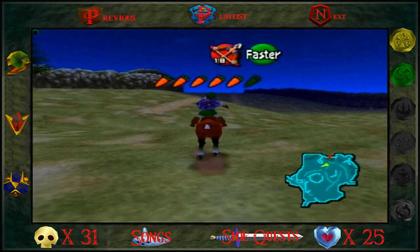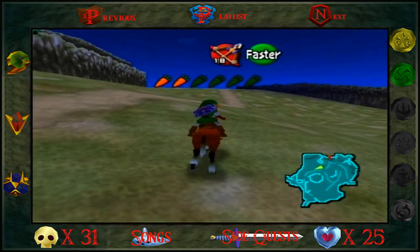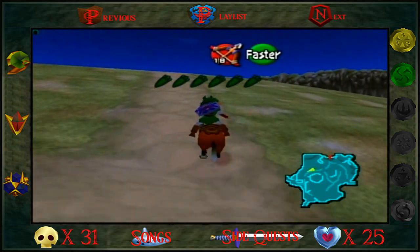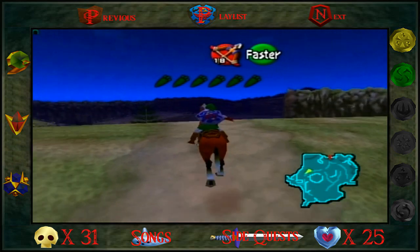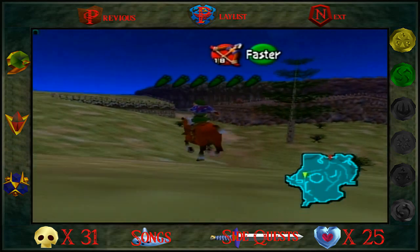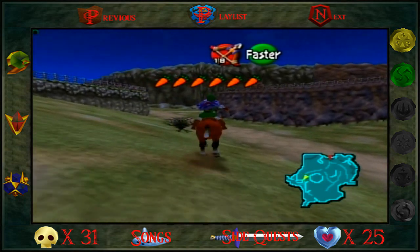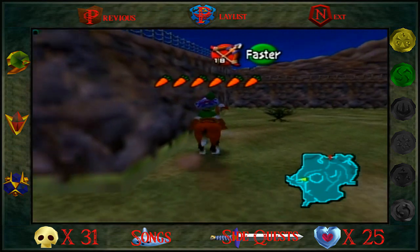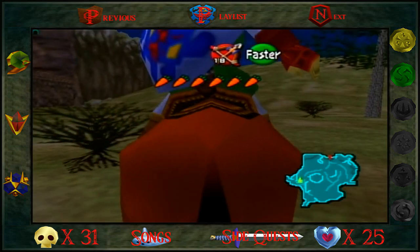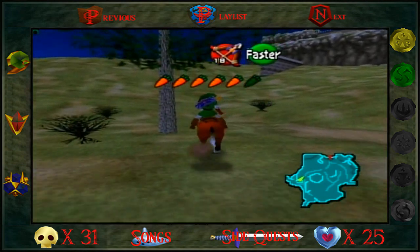The fourth one is actually kind of towards Gerudo Valley. There are two ways - you can go at it from either direction. I think it's easier going the opposite direction than we're going right now, but we'll see if we trigger him. He actually spawns from near this tree over here, so I'm going to loop back here. You've got to go from the right side of the tree. And there we go - he should be up. There he is.